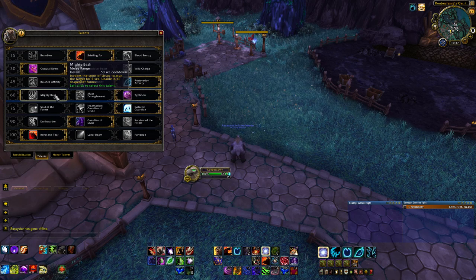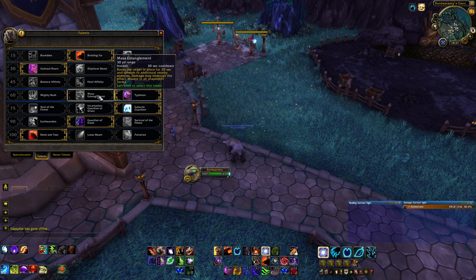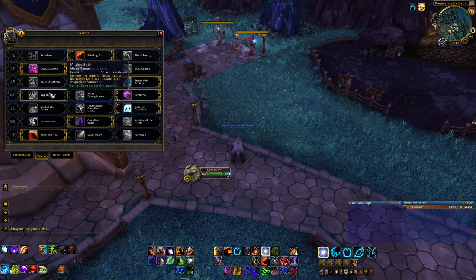Level 60 is all CC, so pick whatever fits your fancy. Typhoon I like for pushing stuff around — sometimes you can interrupt casts with it or shove adds closer to the group if you don't have Gorefiend's Grasp available. Mass Entanglement gives you an instant AoE root if you need it, though roots can break from damage very easily. Mighty Bash is available if you need a stun. Pretty much whatever suits the situation and your needs as a raid.